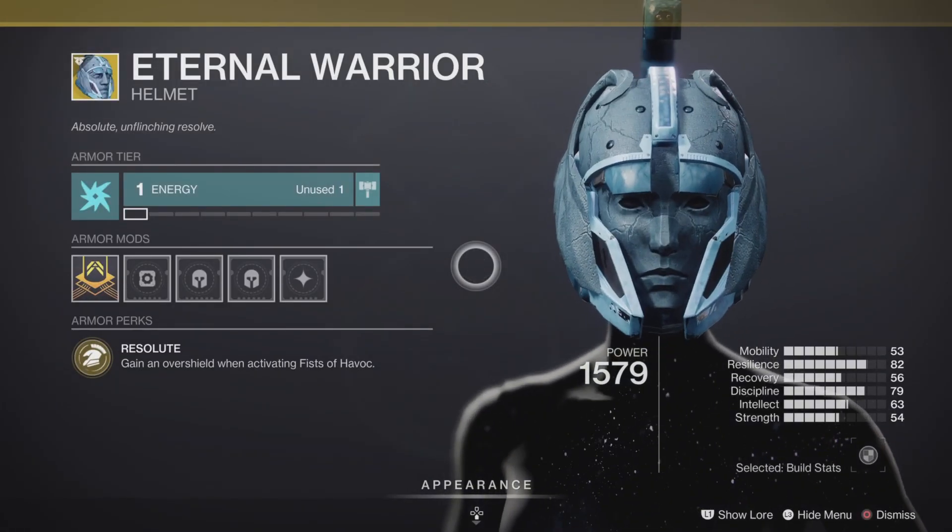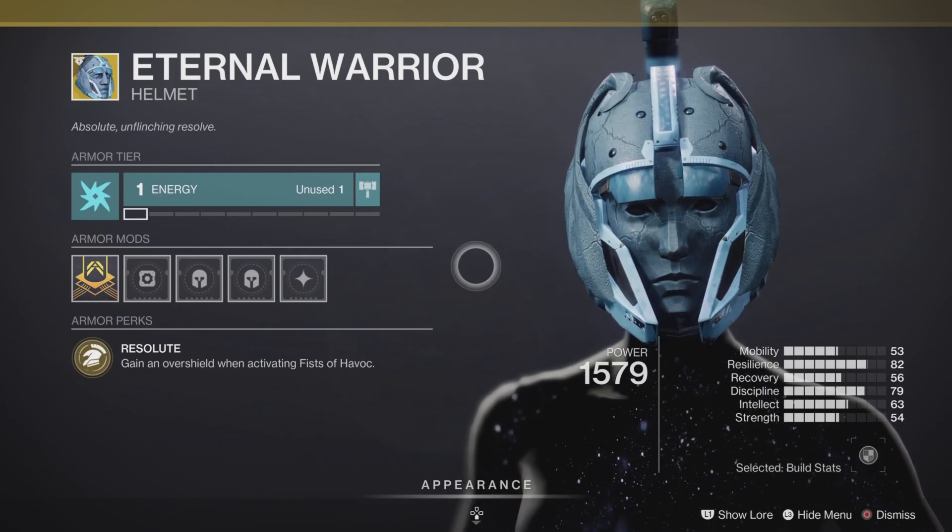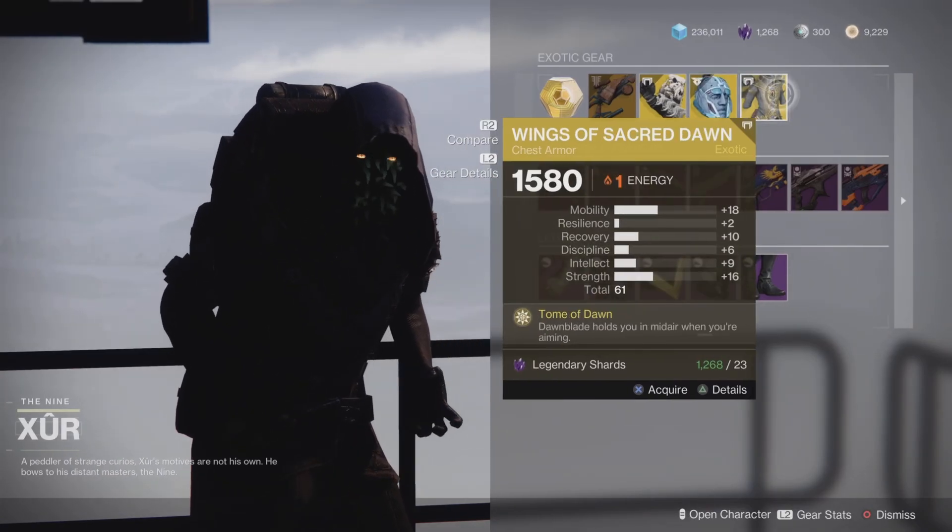We also have an exotic helmet called the Eternal Warrior for the Titan class. It comes with the intrinsic perk Resolute, which grants an overshield when activating Fists of Havoc. Pretty good in PvE and PvP, although you don't really see too many people rocking it.